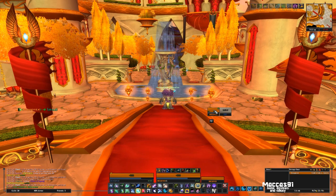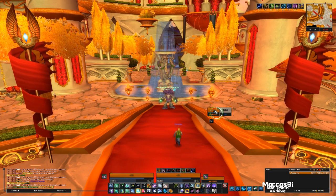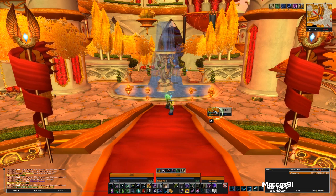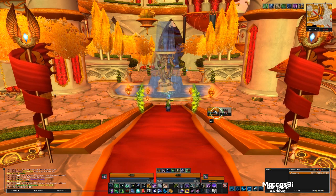Try and use Innervate twice in a fight. That's how I do it — toward the beginning, when I'm around about 80% mana, I use it. It knocks me back up to 100%. There's usually enough people around with different spells and things like that to keep your mana pretty high.